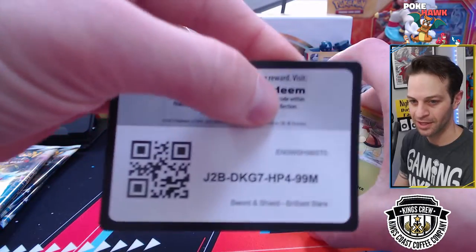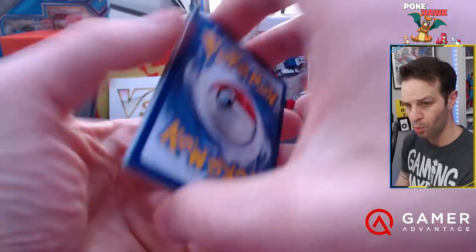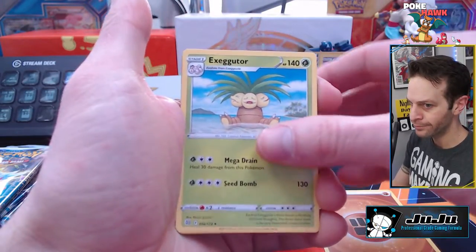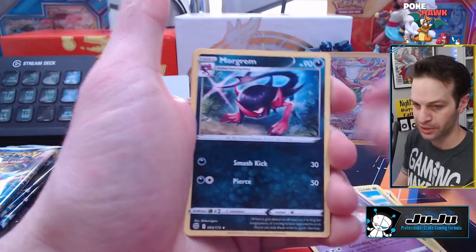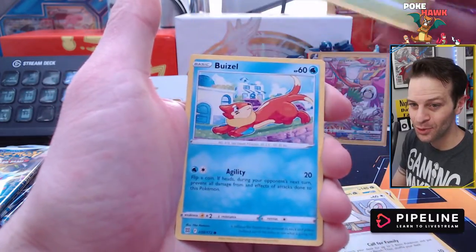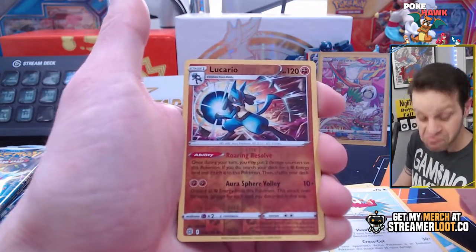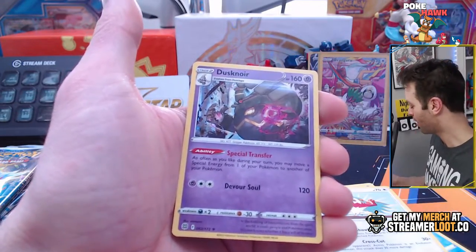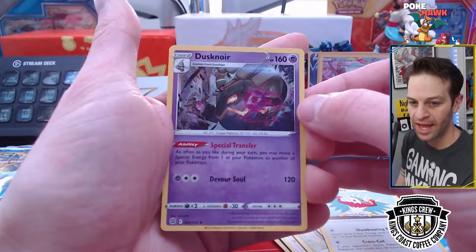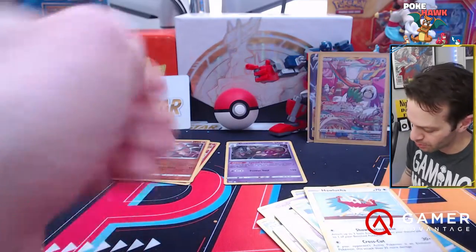Code card for you, boys and girls. Also, I am hungry — I need lunch. What are you eating for lunch or dinner? I have no idea what I'm eating for lunch right now and I am starving. At the time of recording it is 2:40. Buzzwole, Hawlucha! Reverse Holo Lucario Rare — I'll take it. And a Holo Dusknoir. The Rare Holo kind of feels different, you know? We'll put you right there, Rare Holo.